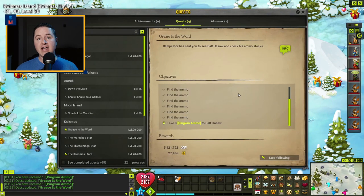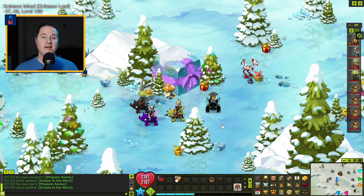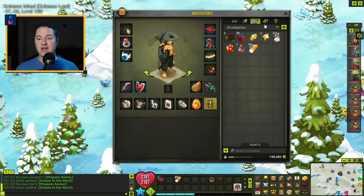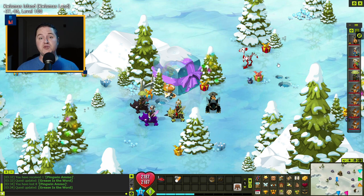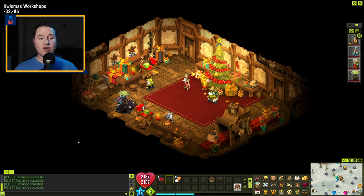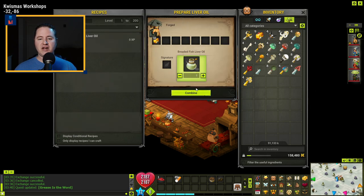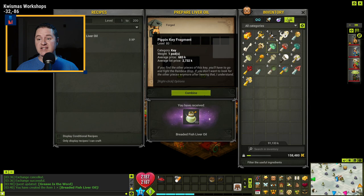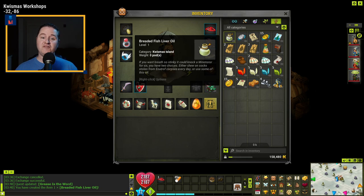Once you have collected all eight ammo, go back and talk to Bolt again and hand over the ammo. For the next step, we're going back to the workshop to make some breaded fish liver oil. To do that you need to have 50 breaded fish. Head over to the Christmas workshop — use the Y button and you'll see the fish press is now usable. Click on it, put your 50 breaded fish in, and combine them. Because it's a quest item it won't show in the crafting window, but back out, open your inventory, go to quest items, and there it is: your breaded fish liver oil.